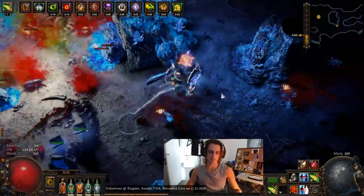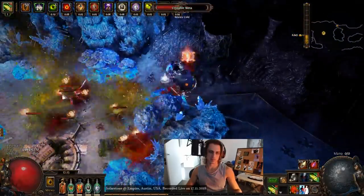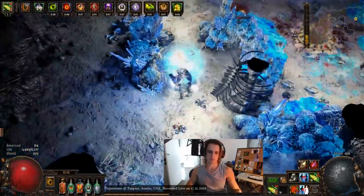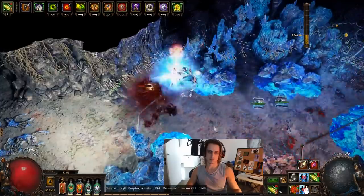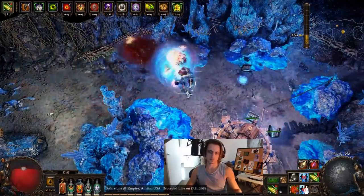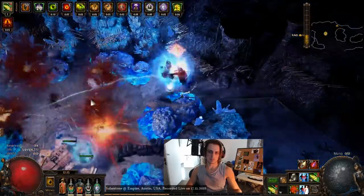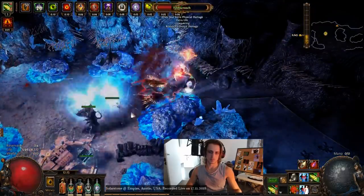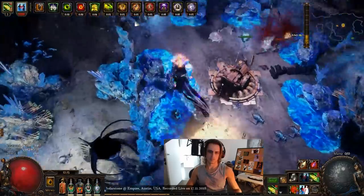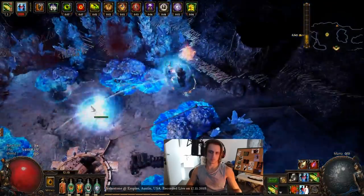We use Haemophilias for a bunch of bleed explosions so that the build feels a little fresher, because with no heralds and no real explosions other than that it does feel kind of crap. Haemophilias help your area clear as well as giving you satisfying pops. Overall it turned out to be a very respectable character — it is a Deadeye, based around chain, so I have the Deadeye chain ascendancy as well as using the Chain gem for clear.